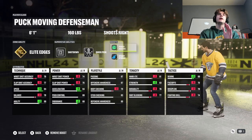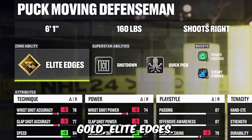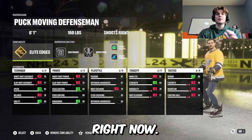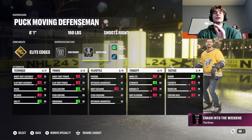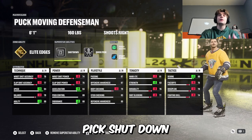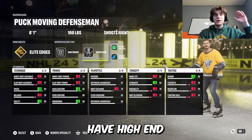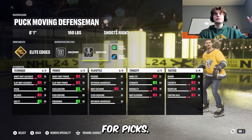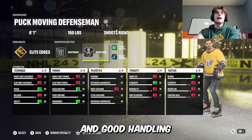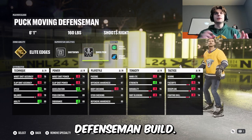My favorite zone ability — everyone's favorite zone ability — gold elite edges. It's so nasty and we got 88 agility on this build. On abilities: gold elite edges and a defensive master class with gray superstar abilities Shut Down and Quick Pick. Shut Down boosts your hitting and poke checking, Quick Pick boosts your pickoffs — so even if you don't have high-end defensive awareness you can still get great animations for picks. You should be a lockdown defender with elite speed and good handling and passing.